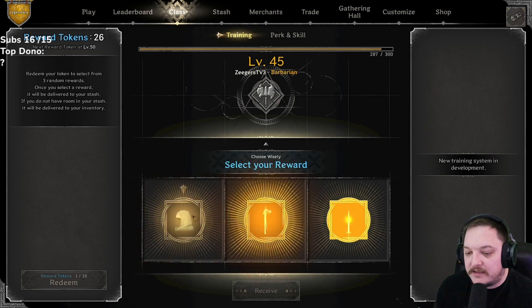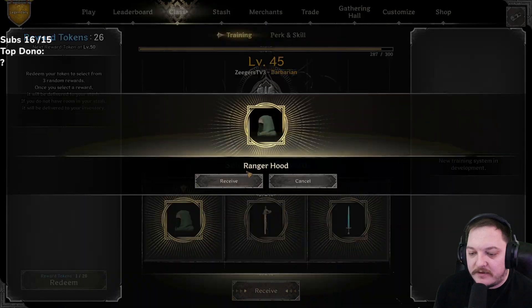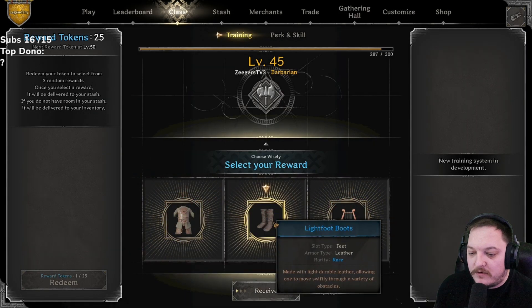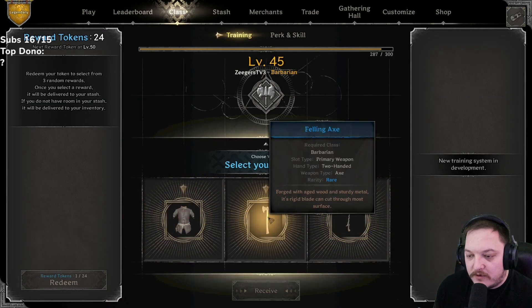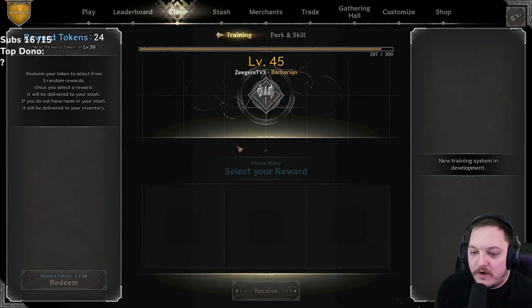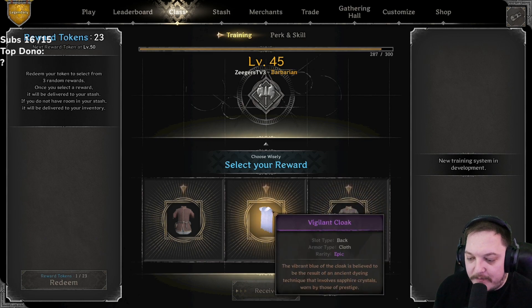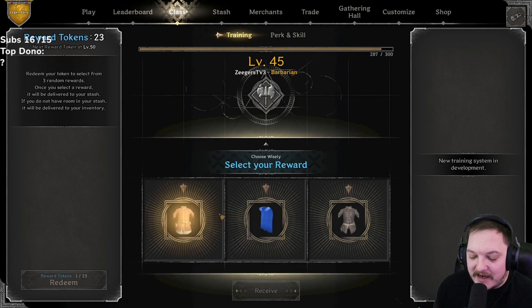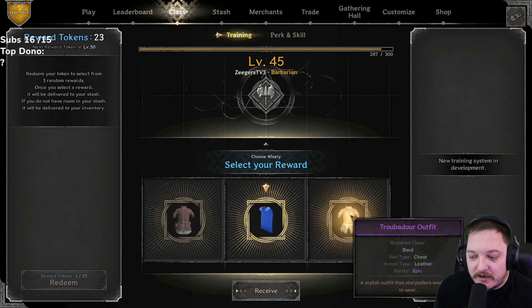Ranger crossbow, crystal sword — let's go with ranger this time. Warden outfit, light foot, or liar — going light foots always. Troubadour, felling, or chris dagger — going with the felling axe. Wanderer's attire, padded tunic, vigilant, or troubadour — we got an epic roll here. Vigilant could be nasty, I think we gotta go vigilant. Troubadour is limited to one class, vigilant can go to anything.